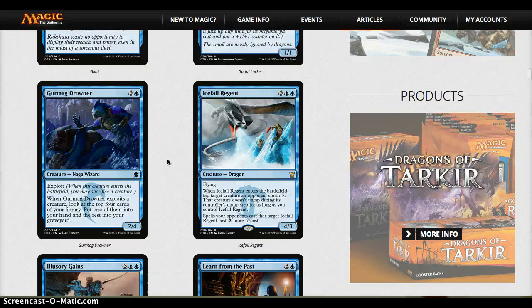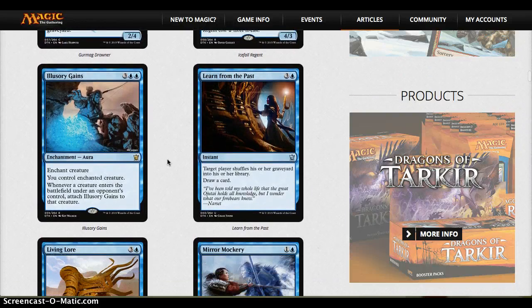Icefall Regent is super powerful — I would run it 100%. Illusionary Gains I like a lot, because any time your opponent plays a creature they can mess around with you. But since it doesn't leave the battlefield when they do, you can just reattach it to something else, making it difficult for them to play around. Seems very good — essentially a five-mana control magic.